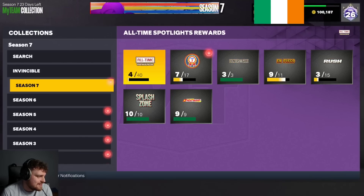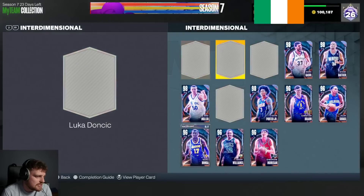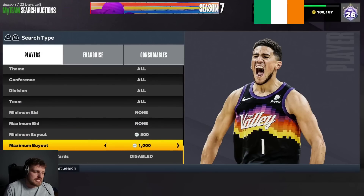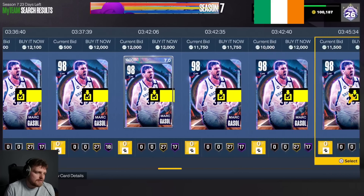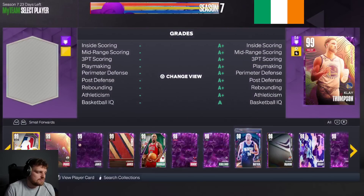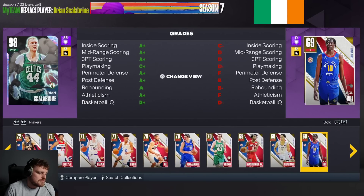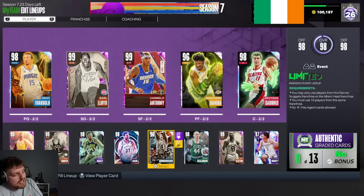None of the big power forwards are under 9k. I was considering Marc Gasol — if he's 14k or less I could take Scal out since he's the same kind of player as Nat Clifton. Gasol is actually 10k, one of the best power forwards in the entire game. But I just realized I'm already 150 MT over 50k, so let's just leave it with Scal in there.